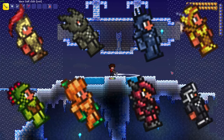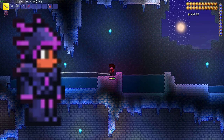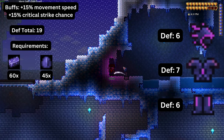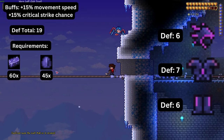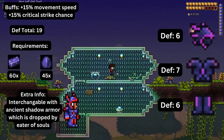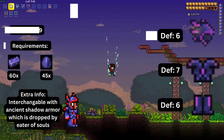Now out of any particular order I will be going over the other pre-hardmode armors obtainable. Let's start with shadow armor, which is composed of a shadow helmet, shadow scale mail, and shadow greaves. Using the full set provides nineteen total defense, increased movement speed and acceleration by fifteen percent, and increased critical strike chance by fifteen percent. Shadow armor is interchangeable with ancient shadow armor. To obtain shadow armor you need shadow scales and demonite bars, which are dropped by the Eater of Worlds.